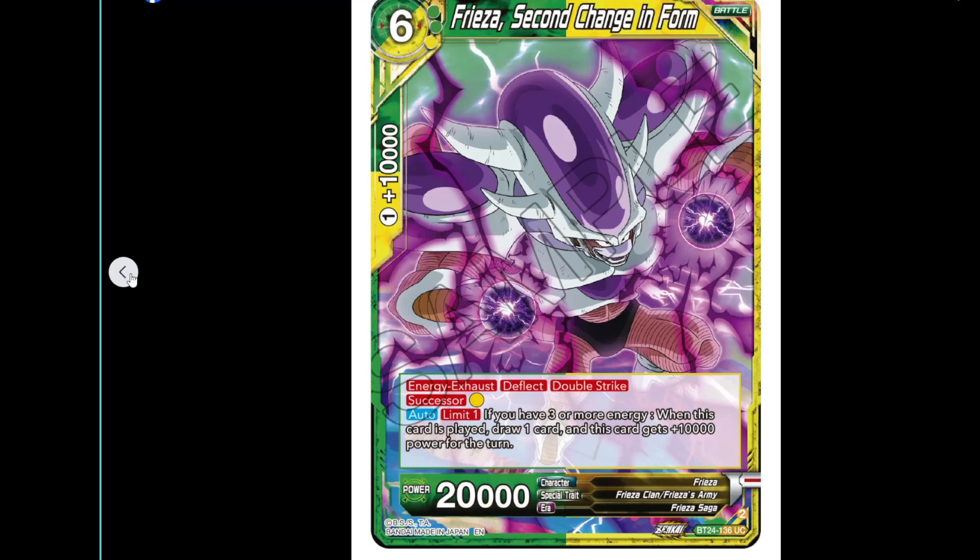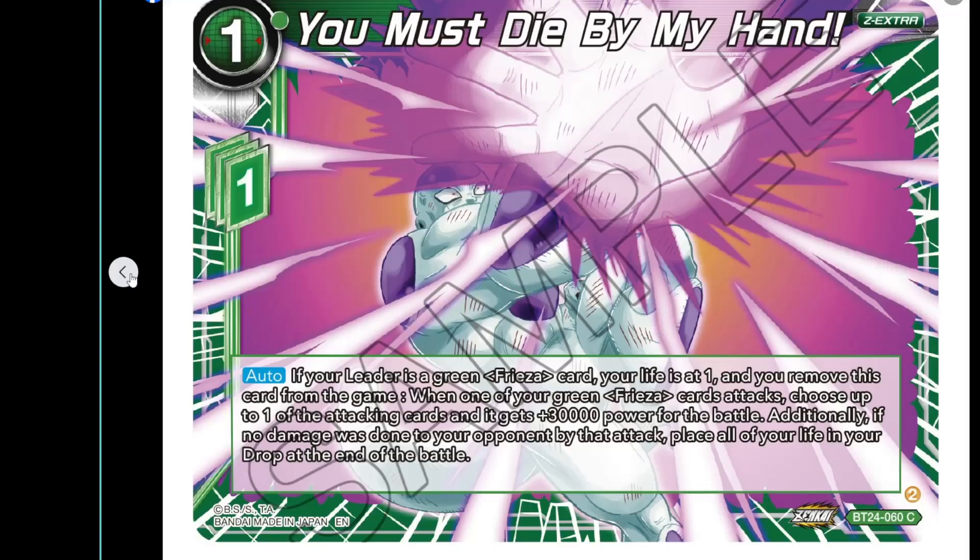The six-cost Freezer has 20k power, energy exhaust to Flight, Double Strike, and Successor by paying yellow. Auto, limit one: if you have three or more energy when this card is played, you draw a card and it gets 10k for a turn. So it becomes a 30k Double Strike for one energy — really solid.